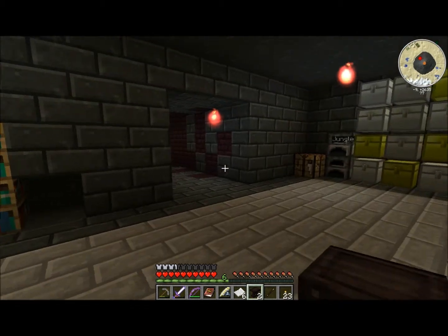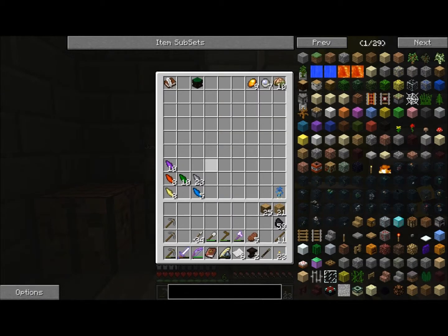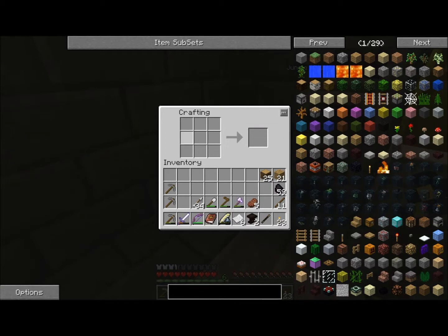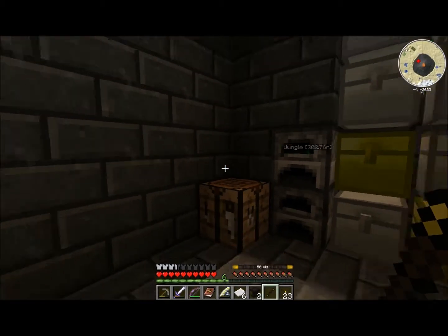Now, the first thing you're gonna wanna make is what's called the Wand of the Apprentice. This is what you gotta use to get started in Thaumcraft, and it's very simple to make. All you need — in a 3x3 crafting table — is a gold nugget here, a stick here, and one of the shards: any kind of shard, air shard, water shard, fire shard, any kind. And that'll make you a Wand of the Apprentice — that gets you started right off the bat.